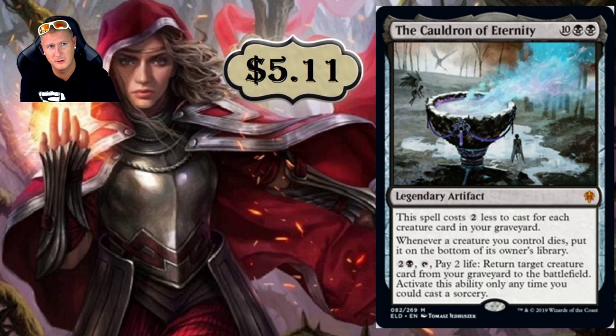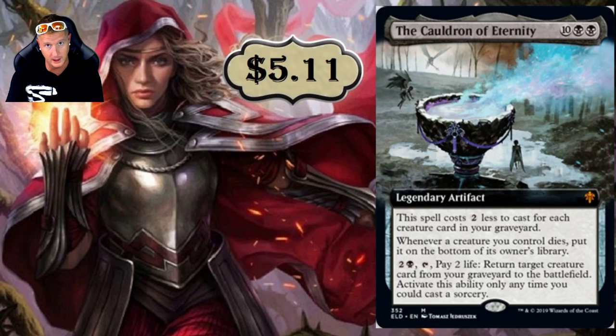The Cauldron of Eternity — a 12-drop at $5.11. These legendary artifacts will mostly be seen in Brawl and Commander. It costs two less to cast for each creature card in your graveyard, so you need to be dumping creatures in fast. Whenever a creature you control dies, put it on the bottom of someone's library. And for three mana plus two life, return target creature card from your graveyard to the battlefield — but only at sorcery speed. In a life gain deck or with a big finisher like Drakuseth, this could be impactful, though it doesn't grant haste.